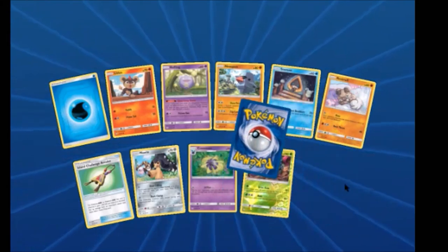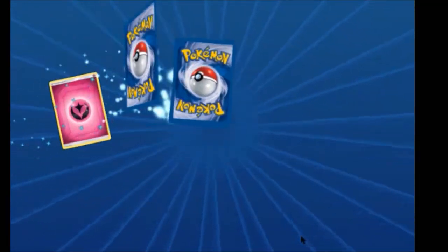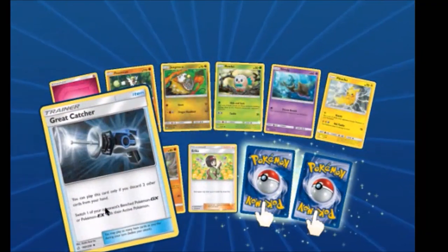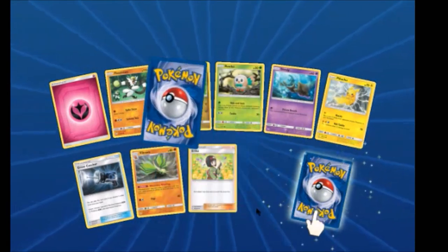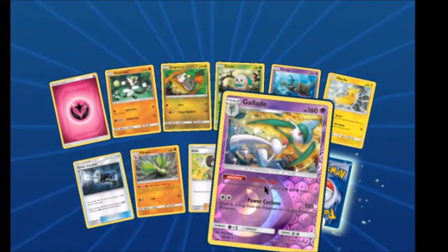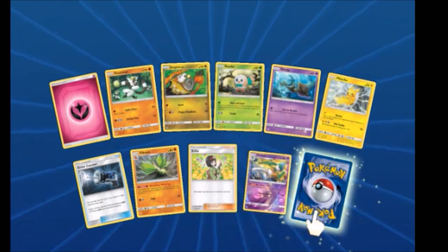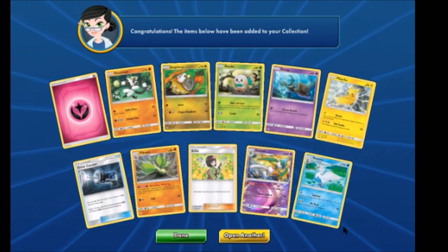We have a Tangrowth Reverse and another Swoobat. We have a Great Capture — which brings us up to three — and Erica. A Gallade Reverse Rare, which is awesome. It actually has the ability Double Type, which means it is also a Fighting type along with a second type. That's neat. And a Swanna.